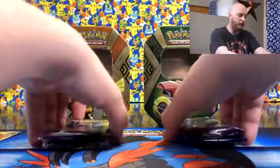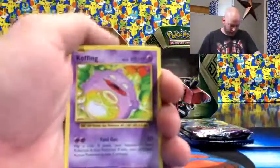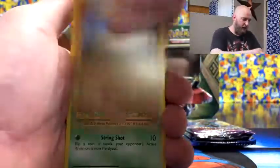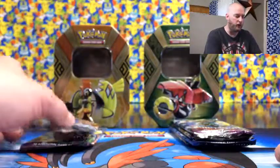I kept them separated between the two so we'll open the Tapu Koko first. I'm about sick of seeing Evolutions — I wish they'd hurry up and get rid of what they've got. Alright, so the cards: Koffing, Misuse, Determination, Revive, Diglett, Caterpie, Poliwag, Pikachu, Ponyta, Poliwhirl reverse, and Doduo. I plan on giving the codes away but I'll wait until the end of the video so you don't see if it's a green code or white code — save a little suspense.